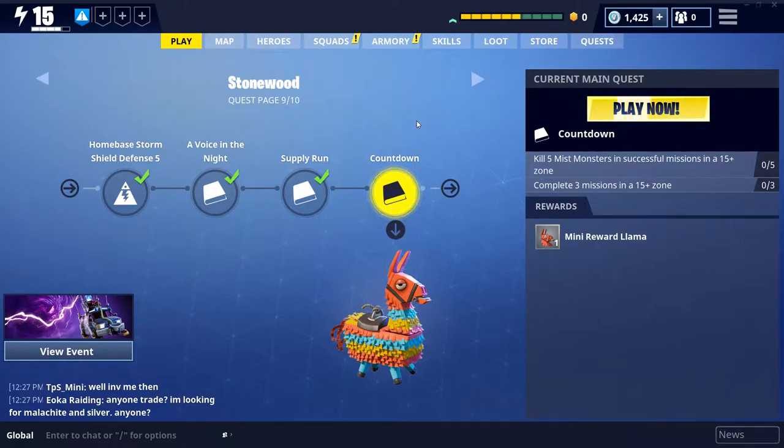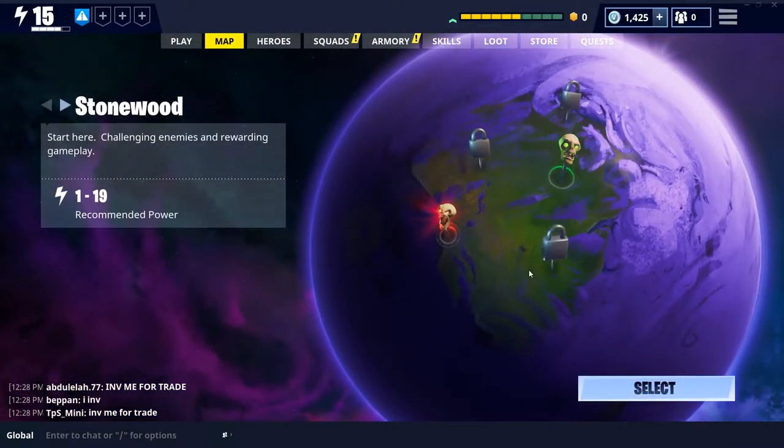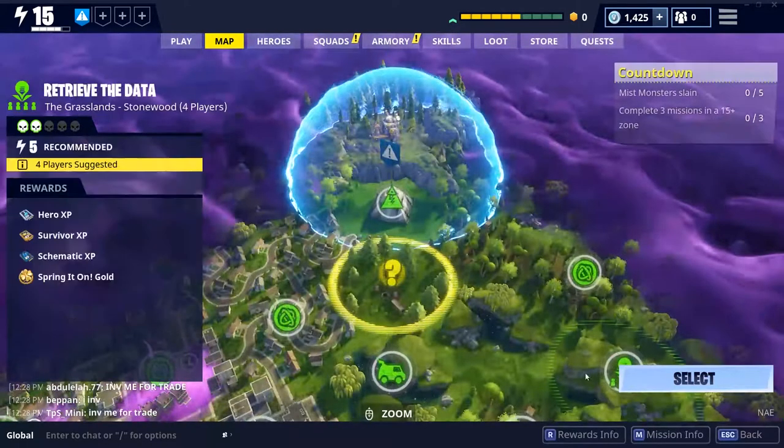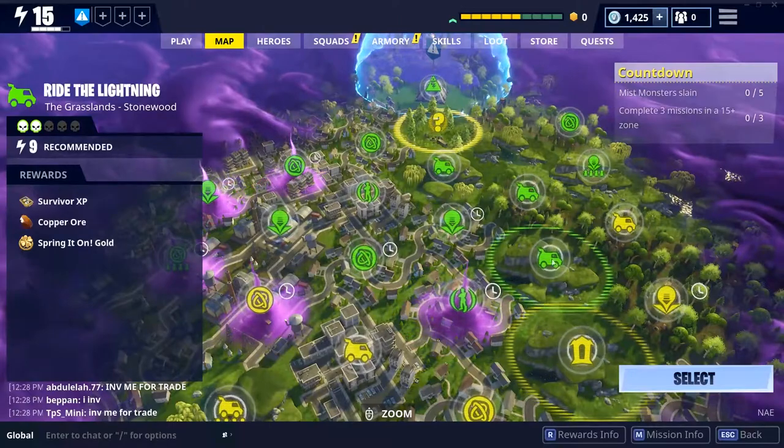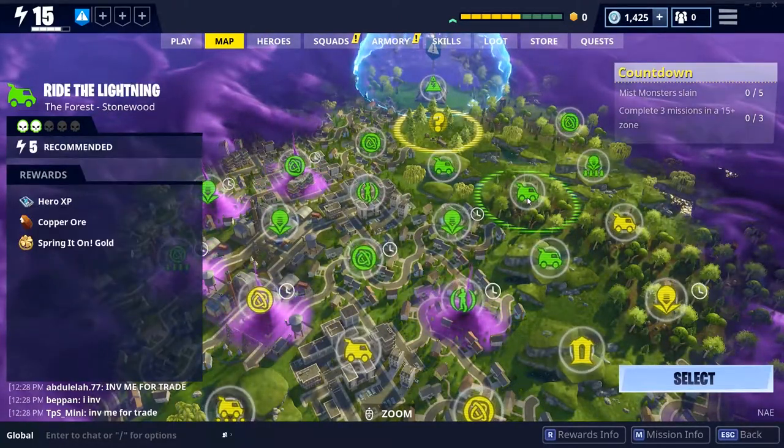I'm gonna walk you through basically how this goes. On your Play tab it just shows you your most current storyline mission. Currently I have to kill five mist monsters in a 15-plus zone and complete three 15-plus missions. The 15 is the level shown in the top left — that's my current level. The missions themselves also have levels, which you increase by leveling up your hero and getting better weapons and gear. Here's the map — you can see there are a couple different zones.